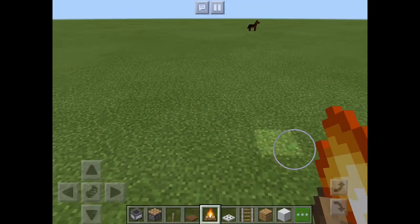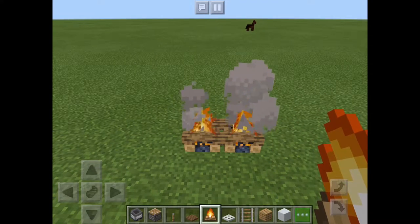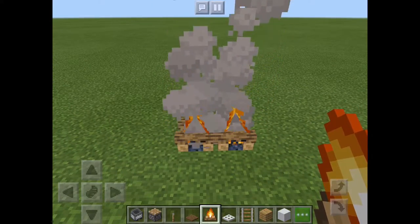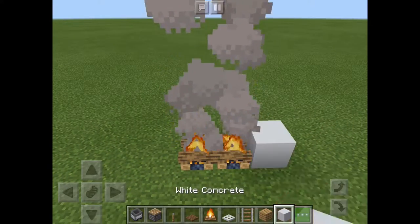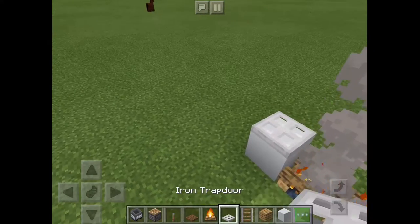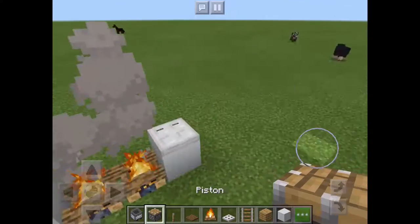So we are going to place the campfire and then put our little counter right there, then put the trapdoors on that counter for later use, and then put the pistons right next to them.